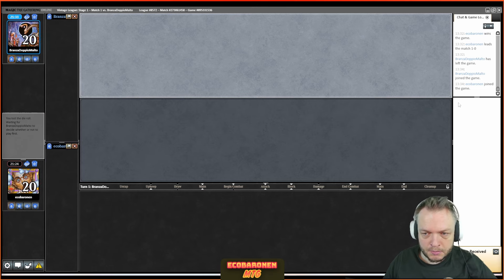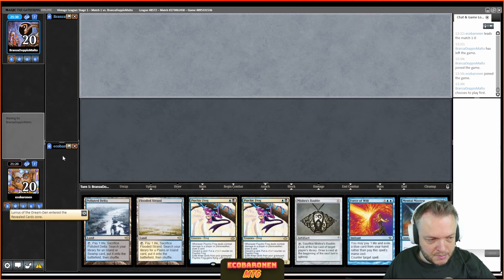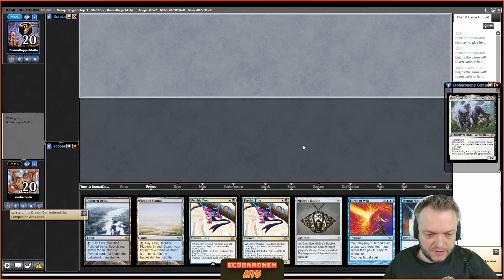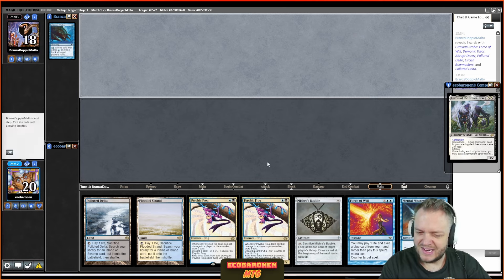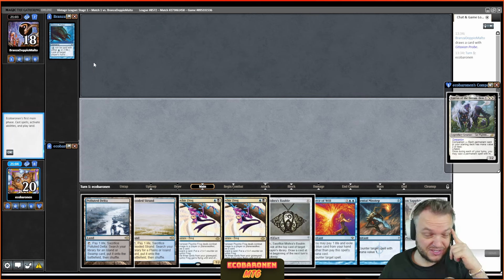Let's set up a game versus Soul Tie — we're playing Blue-Black Lurrus. My opponent is not on Lurrus, though sometimes the Soul Tie decks have Lurrus. Keeping seven here: I have a couple of Frogs, a Misstep for the Deathrite, and I'll have to crack this Bauble right away because of Collector Ouphe. Collector Ouphe is a weird card — on paper it actually disrupts something, but if I have a decent mana development it doesn't do anything.